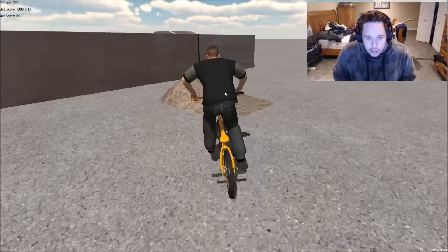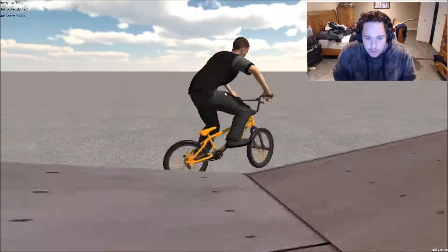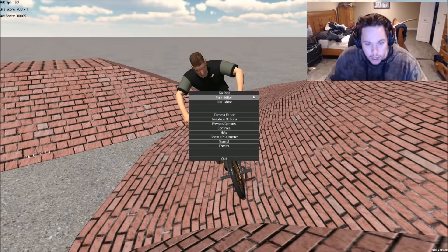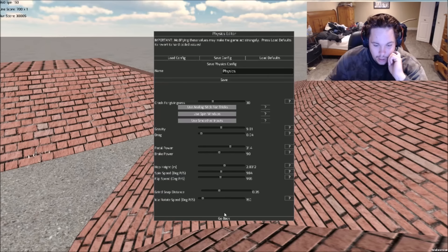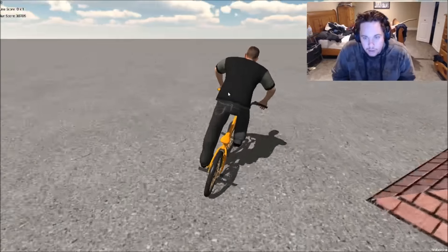There are manuals as well, you can do whatever you want — wall ride a little bit. It's a really cool game. I'll take you through the park editor. If you press Escape, you get: Ride, Park Editor, Bike Editor, and options including cameras, graphics, and physics options. You can turn gravity off, adjust pedal power for how fast you go, hop height, spin speed, flip speed, and grind distance — which I'll turn up because I want to be able to grind. Then save and go ride.